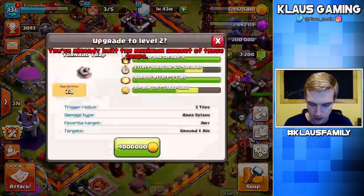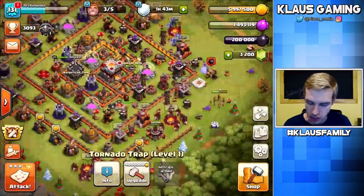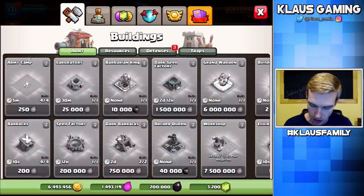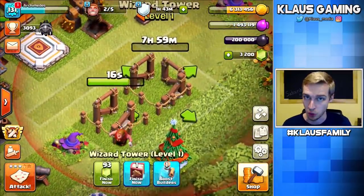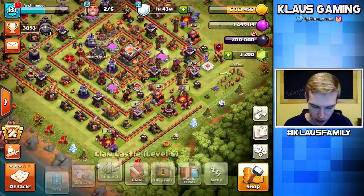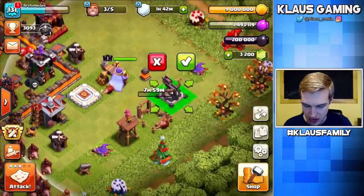We're also getting the Tornado Trap — zero second time, I love it. Let's upgrade that. The Tornado Trap going to level 2 at TH11 is a top priority too; those extra two seconds are incredibly valuable for your base. We'll also get the new Wizard Tower — that's an eight-hour upgrade, which locks up one builder. I've got builder boost, which is awesome. Let's go ahead and collect the gold.